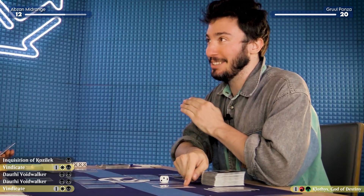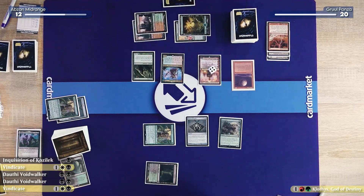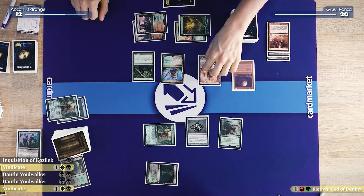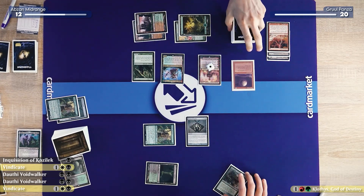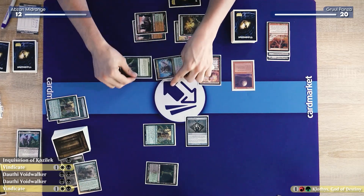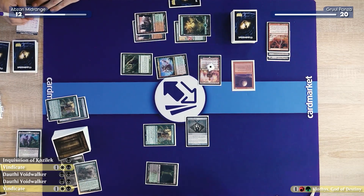I hope he doesn't draw any basic lands. I've been thinking my turn through so long that this permanent's been waiting since the dark — it's been decades! I have come to the decision that I will deal four damage to your Tarmogoyf. It's gone. And then I'll swing at you for five — down to seven.